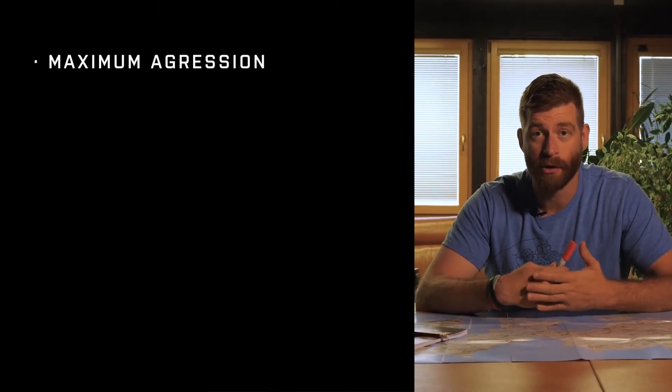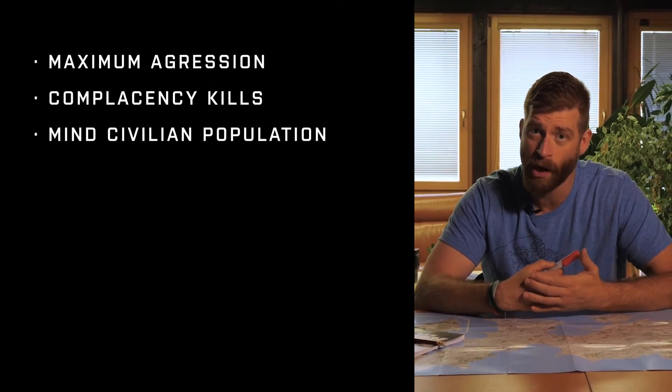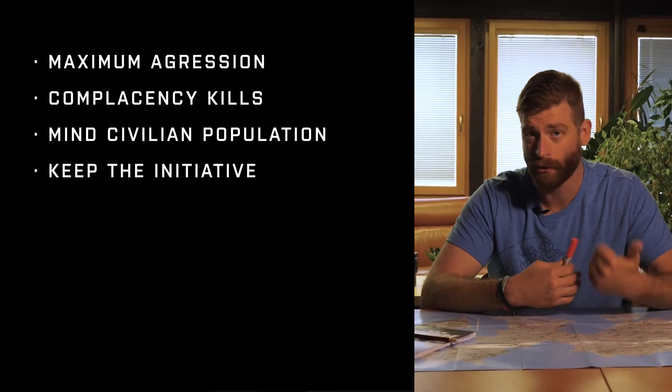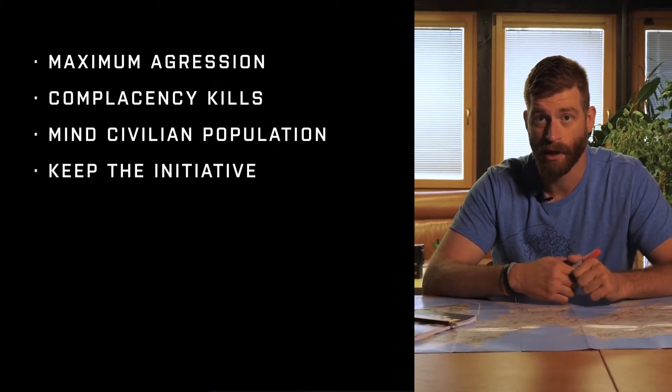So to sum up the conclusion and key points of FIBWA and small team tactics: maximum aggression, stay with your teams, work together. Complacency kills — make sure you're covering those arcs. When utilizing grenades, make sure there is no civilian population in that room or built-up area. With small teams, remember that you start the fight and you end the fight. Hit them hard and get the hell out of there because you don't have the ability for a sustained fight. Keeping those in mind will give you the advantage. Cheers lads and thanks for your time.